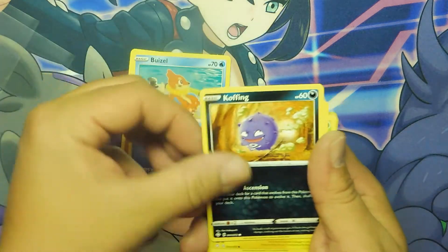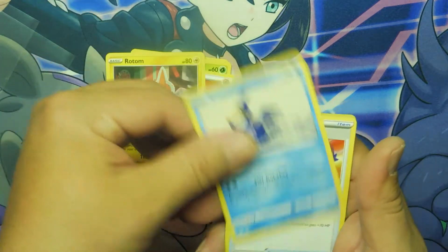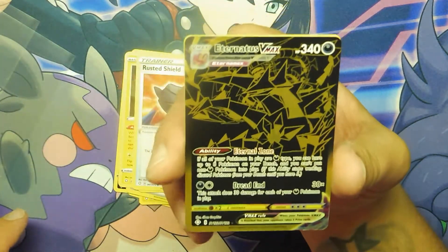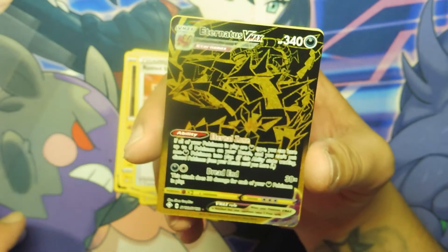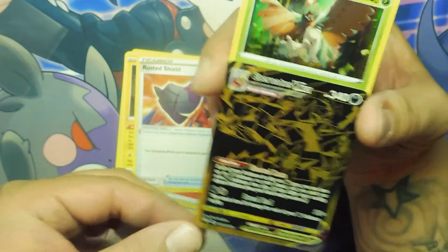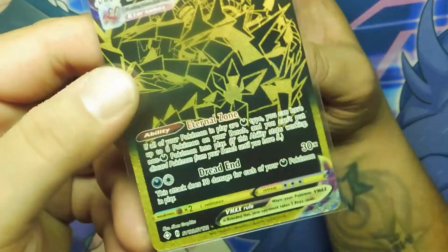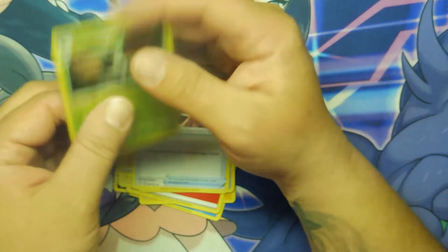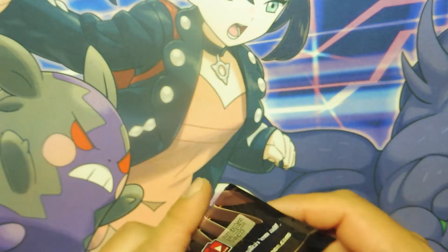Trapinch, Beedrill, Koffing, Shinx, Grookey, Fire Energy, Rotom, Morpeko, Rusted Shield — bro! I'm speechless. Eternatus VMAX, Black and Gold card! How about that? You couldn't ask for a better card or a better pull. Thank you guys! Hit that like button right now — we are getting the killer pulls on these two boxes!